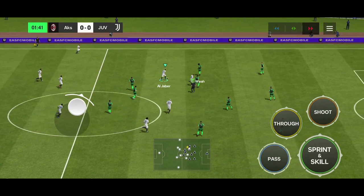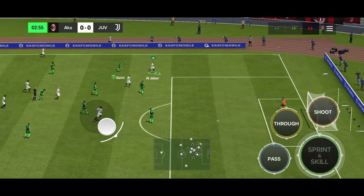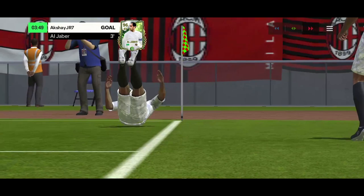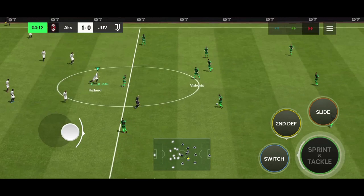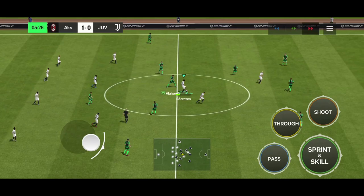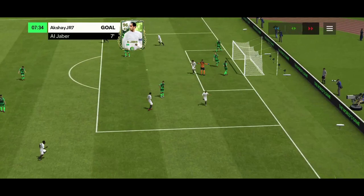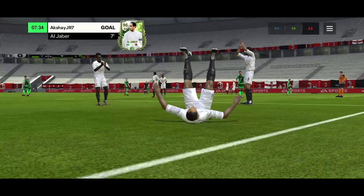I'm inserting this small gameplay clip so you guys get an idea of how Algebra performs in the team. I'm playing against the computer so it won't be crazy, but you can see how insane his sprint speed is. I showed you the stats for acceleration and sprint speed — you can see just how good they are. I can do pretty much any skill move and be fine with it. And look at this shot — I took it from a weird angle and he scored with his strong right foot.